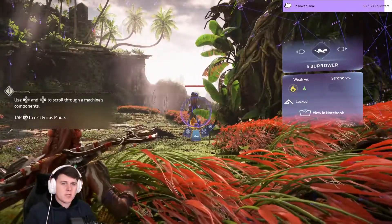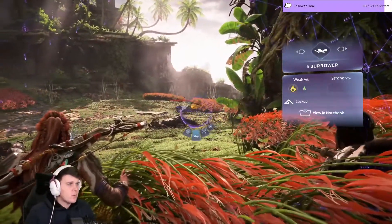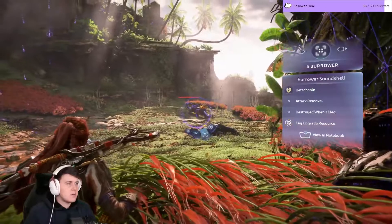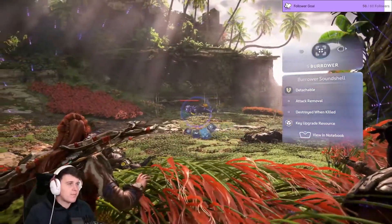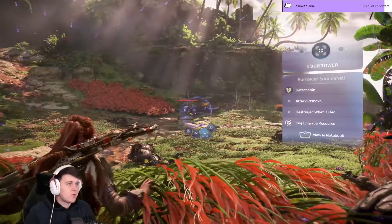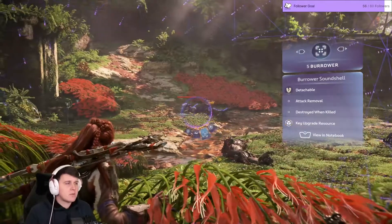Scrolling through the machine's components — weak against fire. Burrower. Burrower sound shell — where's that? Oh, it's below it. Key upgrade resource. Attack removal. Destroyed when killed.